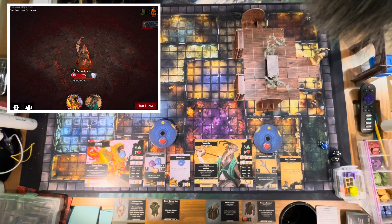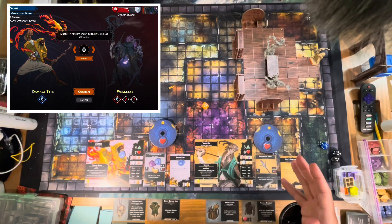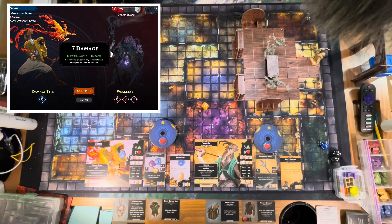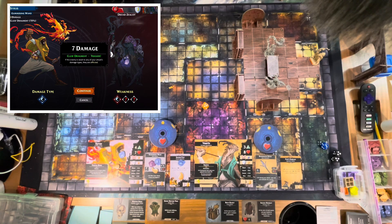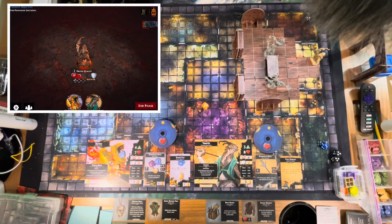I attack again with the Glimmering Wand — same result, so I take on two more fatigue. The app calculates everything: seven damage this time, as the Zealot blocked two. The Claw Ornate attachment also triggered — when the enemy is weak to any of your attack damage types, they become afflicted. That means Varix will have a slight advantage on his attack. The Zealot is now afflicted.